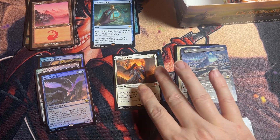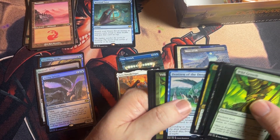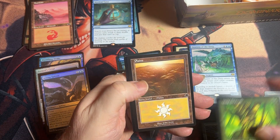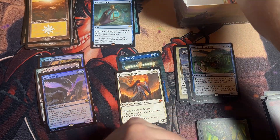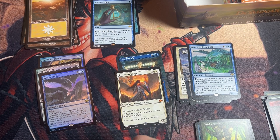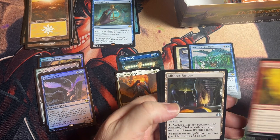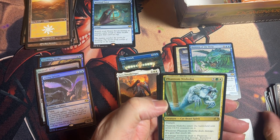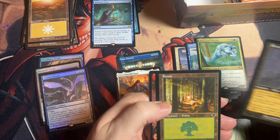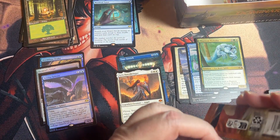I think that's just rare, and then we've got a common and retro frame. Token goes over there. Last pack of the first stack — we got another Maze of Ith, this time in the full art version, then a retro frame Counterspell, retro land, and that's it for the first stack.